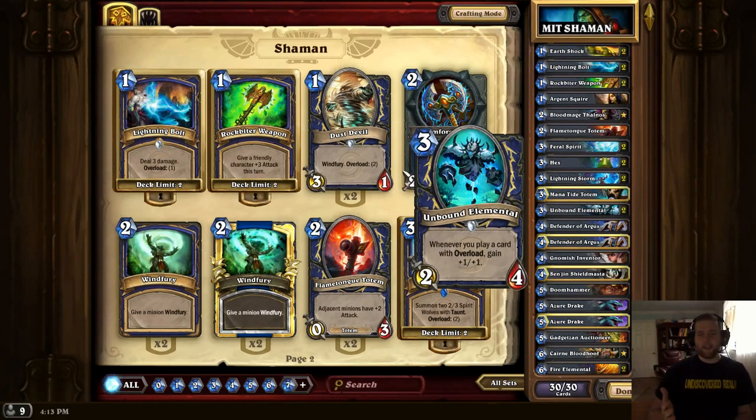Unbound Elemental is the premier card to synergize with all your overload effects in the deck, and there are quite a few. This guy can become a monstrous threat on his own and oftentimes will draw removal from your opponent straight away. A 3/5 for 3 mana is very scary — Unbound Elementals are really good when you play them a turn later with an overload spell like a Lightning Bolt so you generate value right away. Oftentimes playing them on curve can just be back-breaking in itself.